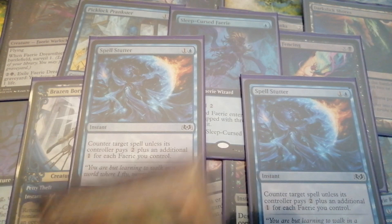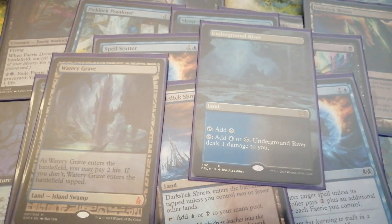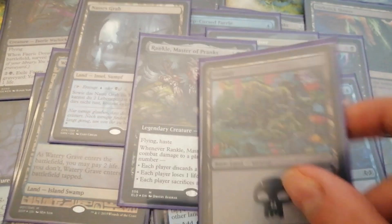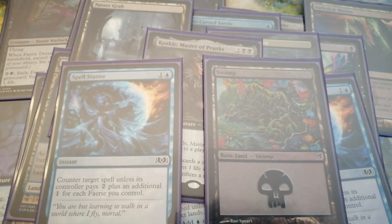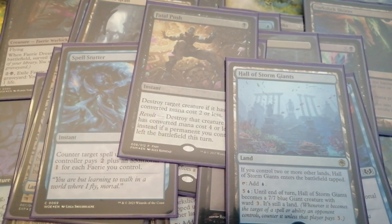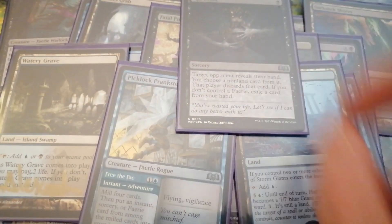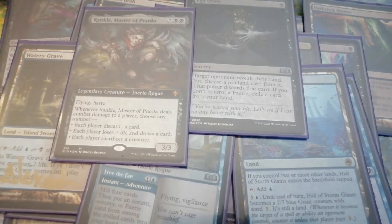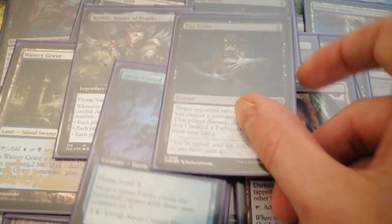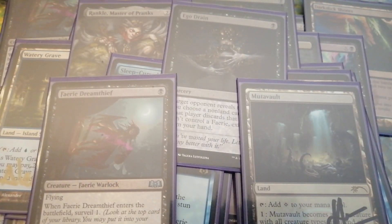Faeries are really well positioned against combo decks, where we can get good use out of all the discard and counter spells. The decks we have to think about the most are midrange decks and aggro decks, but we still have a fair matchup against both. I would even consider control decks to be at a slight disadvantage because of the heavy discard package and all the counter spells the Faeries carry. However, where Faeries run into trouble are decks that are really good at recycling their spells, or decks that can handle flying creatures — for example mono-green midrange or Phoenix decks. Control matchups are always fierce and hardly forgive mistakes, but are a lot of fun due to the amount of interaction the Faeries bring.